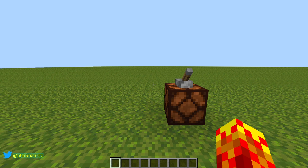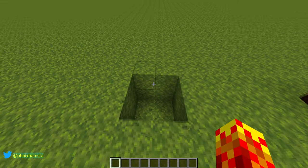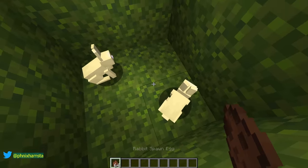Allow me to explain what I'm about to show you, because some of you may have some questions in the comments. Here is a 2x2x2 hole in the ground, just to contain this, because it can get out of control. And as the animal of choice, I'm just going to spawn two rabbits.